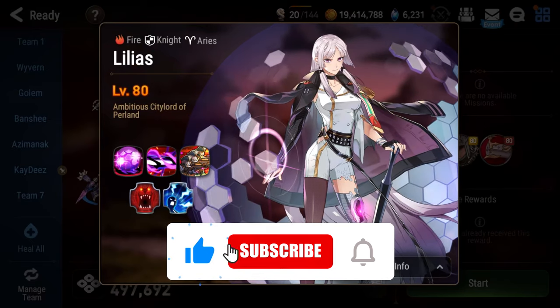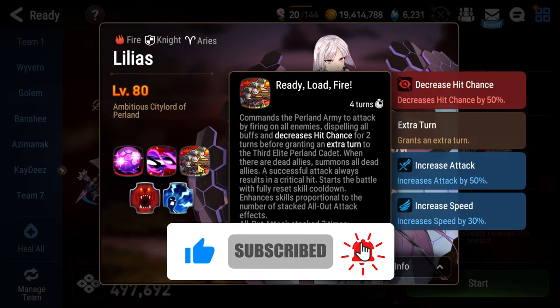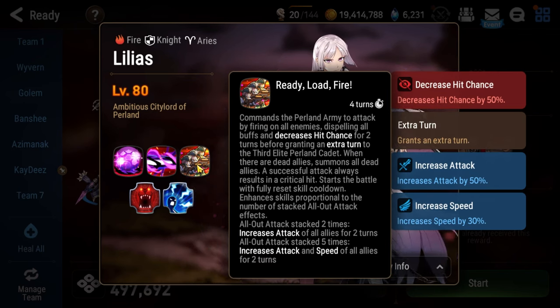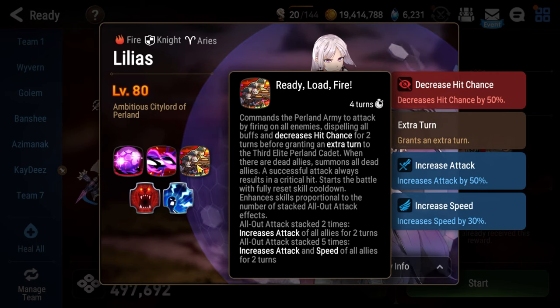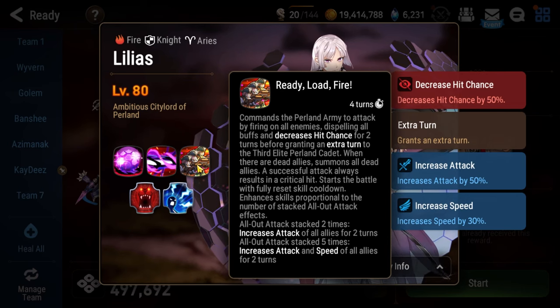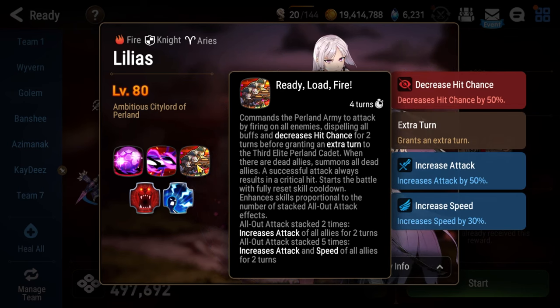Floor 112 will have you facing off against Lilius. At the beginning of the fight, every 4 turns, and also when you bring Lilius under 50%, she will use Ready Load Fire. This is an AoE attack that blinds your entire team for 2 turns. It also spawns 3 elite Perlin Cadets, even if those Cadets are already dead.